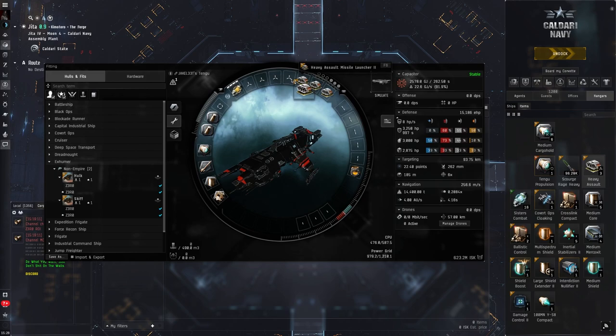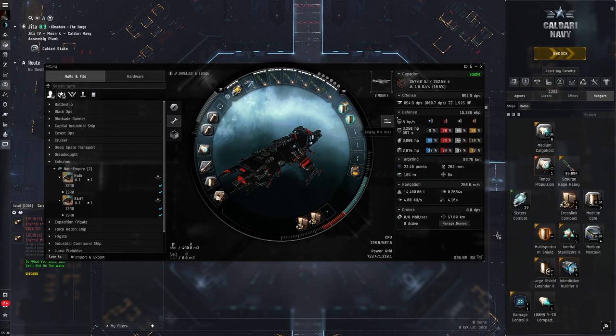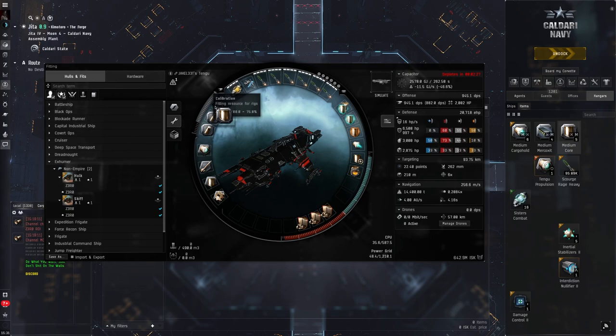I use heavy assault launchers — I used to use Caldari Navy ones but I'm trying to go as cheap as I can for my go-bag. This assembly usually takes maybe five minutes; it's the most time-consuming part because you can't do a mass fit for it. But it doesn't take too horribly long.